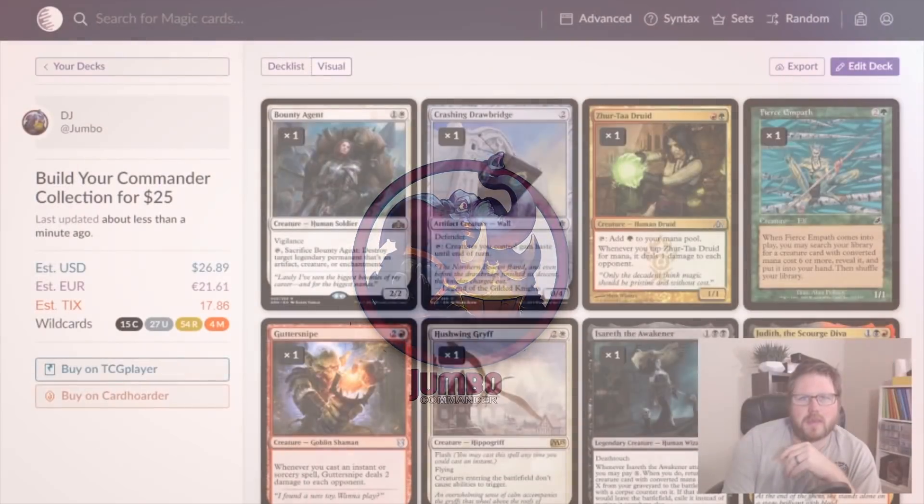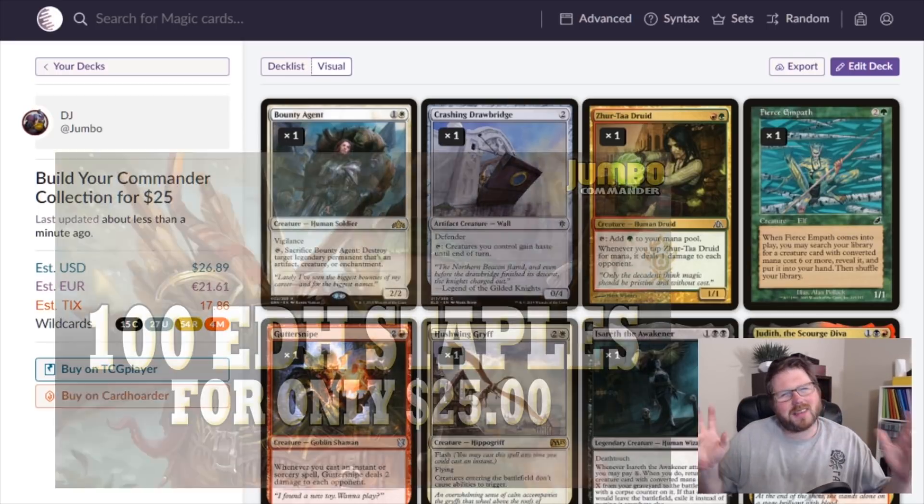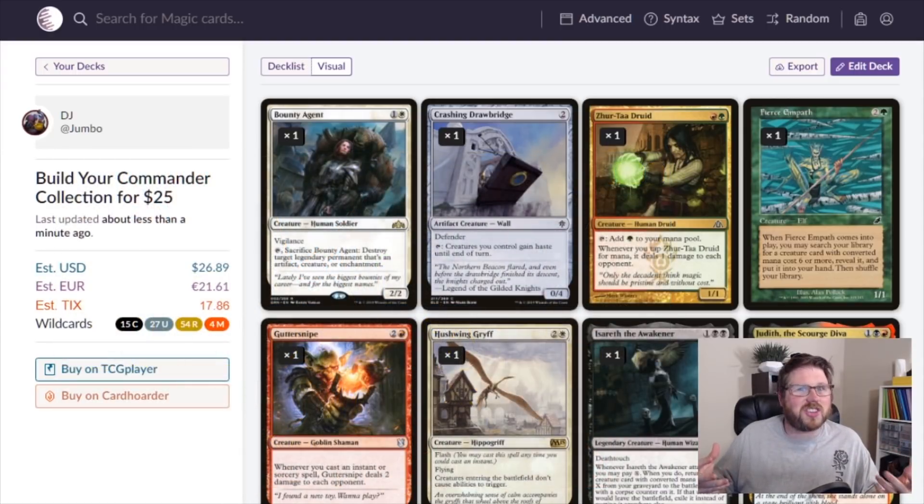Hello Magic players, DJ here and you're watching the Jumbo Commander YouTube channel. I made an awesome video about 100 budget cards that you can get to fill out your collection with EDH staples — cards you can put in tons of different decks, have on hand, and start building with. These cards are designed to be inexpensive but also fit into a bunch of different decks.